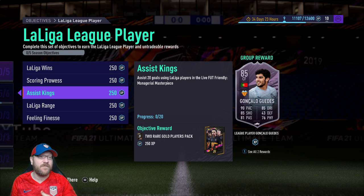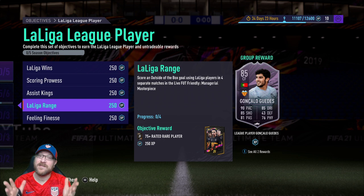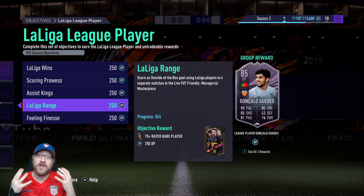The next one — same thing — assist 20 goals using La Liga players. If you're bringing on subs that aren't from La Liga and they're getting your assists, it may take a little longer than it should. I'm personally going to do this with all La Liga. Then we get to probably the hardest one: score an outside-of-the-box goal using La Liga players in four separate matches. It's not that it's difficult — it's just sometimes you can shoot 20 outside-the-box shots and none of them go in. My favorite way to do it is with a finesse shot from one to two yards outside of the box.